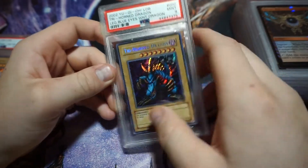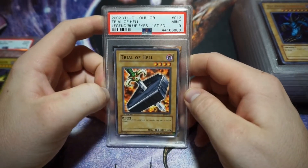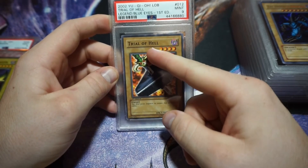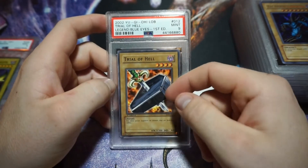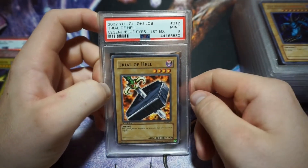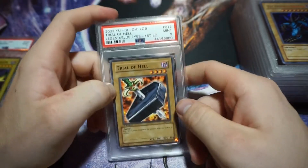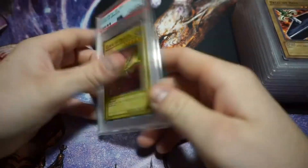This is another one I picked up for dirt cheap — I think I spent about nine bucks on it. It's actually a really expensive card: it's Trial of Hell, LOB First Edition. First Edition was the only print with that name — after that, when they printed the unlimited run, they changed it to Trial of Nightmare. So this card has a premium. I was hoping for a PSA 10 but settled with a 9. Looking at it, the left side has whitening, so I wouldn't crack it out — I know it's a weak nine, and resubbing would probably get me an 8.